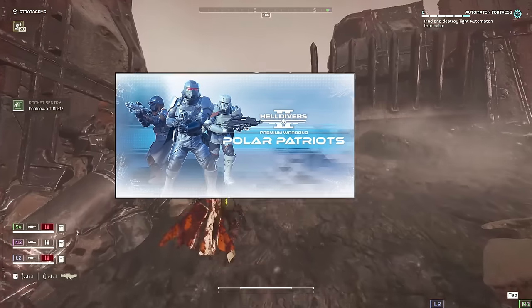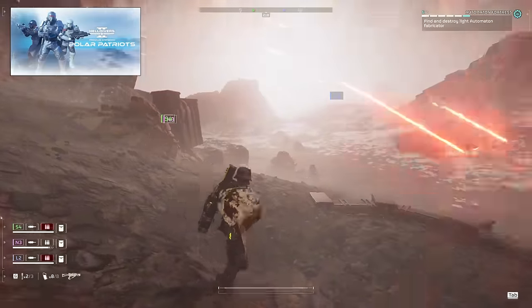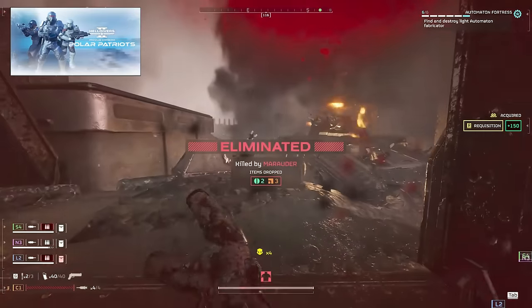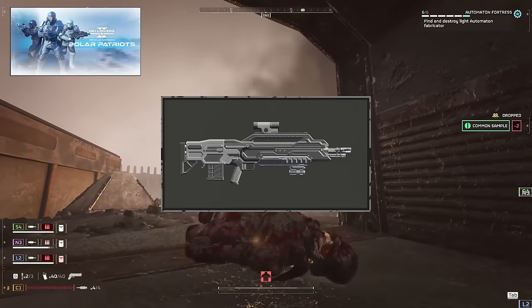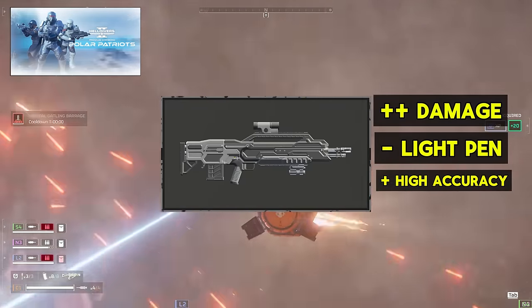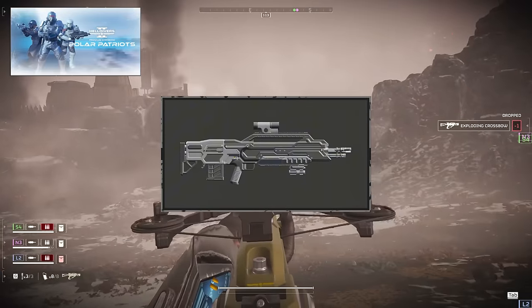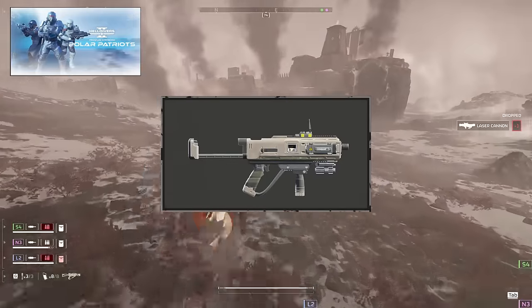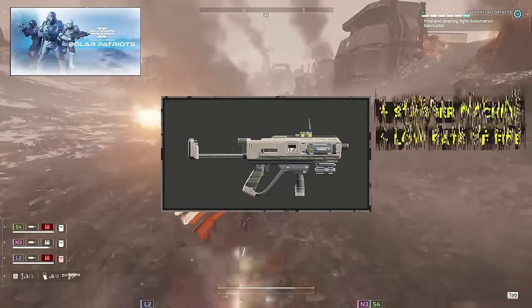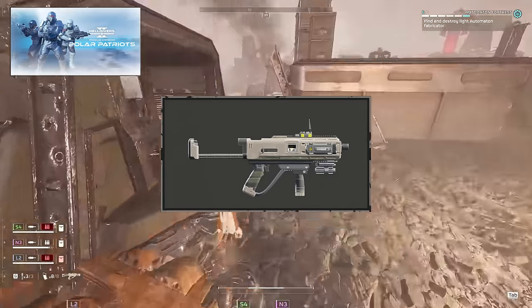Coming in at number 6, we got the Polar Patriots warbond. Sidegrade is the first word that comes to mind — it comes with four weapons, a booster, and a couple armor sets. The Tenderizer has 95 damage, the highest of any assault rifle, with light armor pen and a 35-round magazine. It's laser accurate, but its light armor pen means you'll need a support weapon with more punch. The Pummeler is an SMG with insanely high stagger and a low rate of fire, giving it a niche for shooting hunters out of the air or making stalkers stick in place, though the Liberator Concussive with its drum magazine now somewhat outshines it.